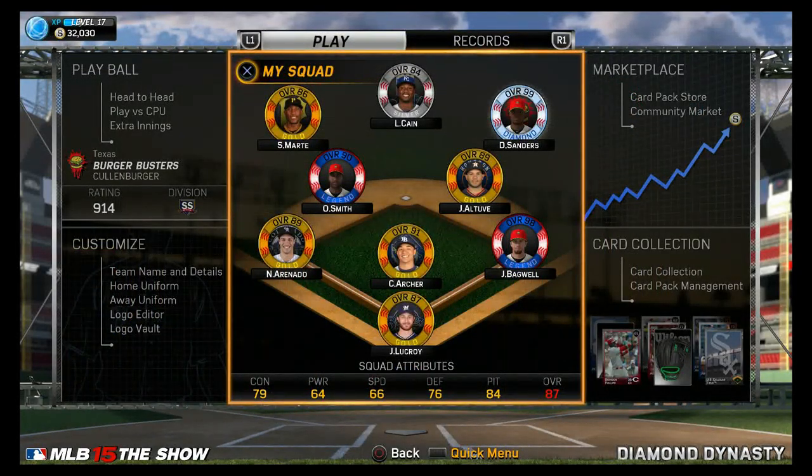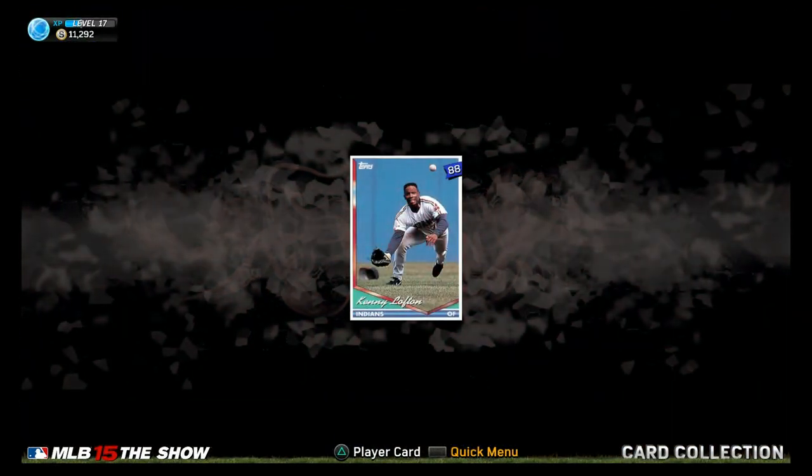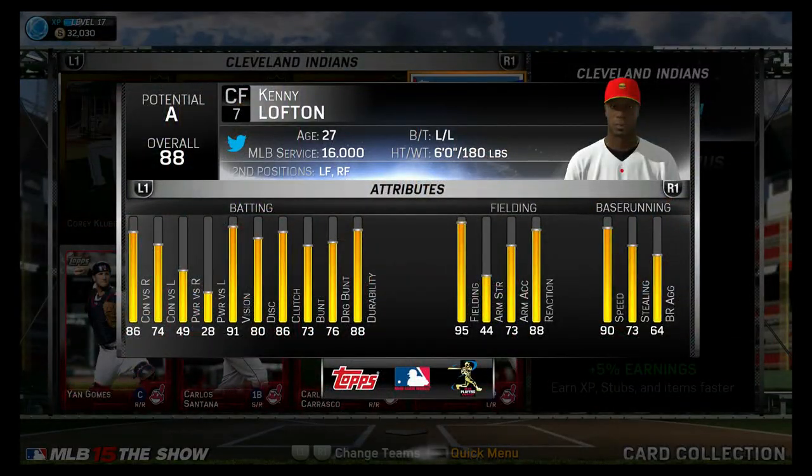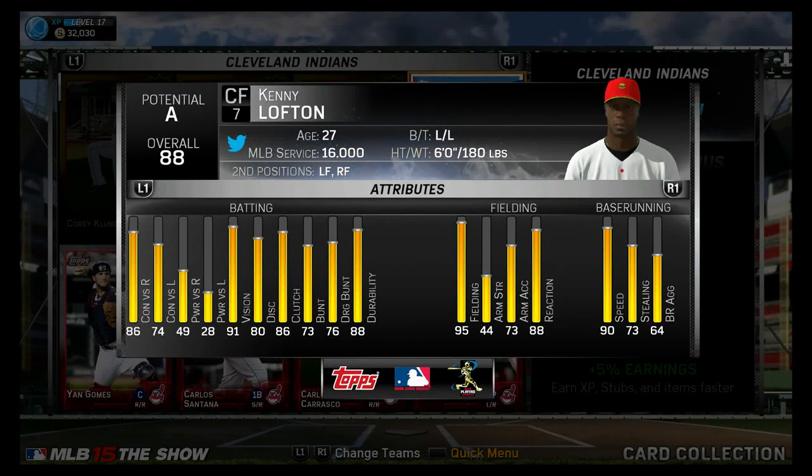I had to keep going, so I decided to knock out a few more collections. Next up was the Cleveland Indians collection, so I could get Kenny Lofton. Kind of like Ozzie Smith — super duper fast, 90 speed, great fielding at 95, and he's really good at that too. 86 contact versus right, 91 plate vision, not a lot of power, but contact, ground balls, get on base, get around the bases. He's a great base runner too, so I thought he would be a great pickup.